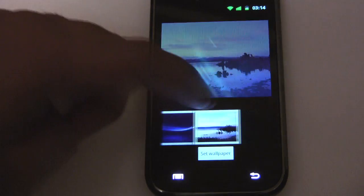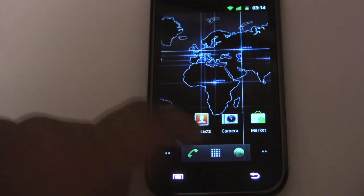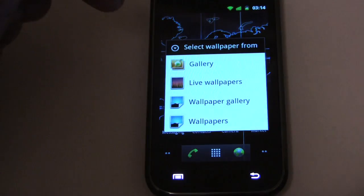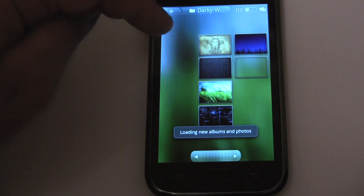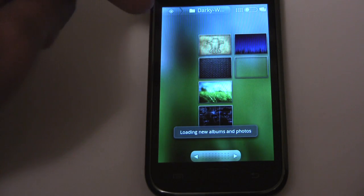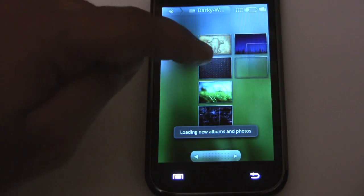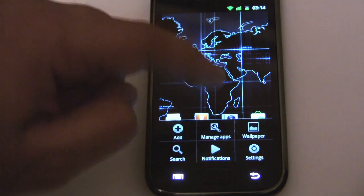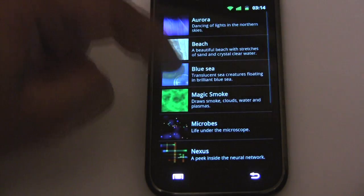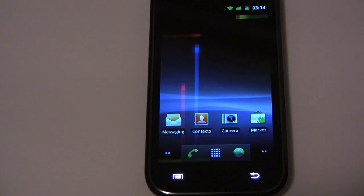Let's try that one. I like how dark wallpapers look on the Super AMOLED screen. Let's check out the live wallpapers. Here's some more wallpapers — this wallpaper looks fantastic on this screen. So I'm going to use that.